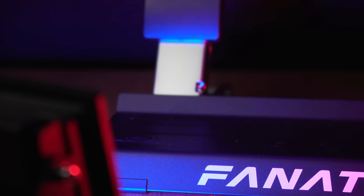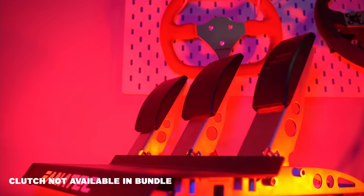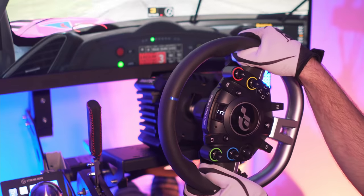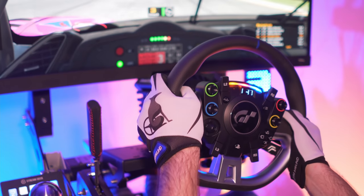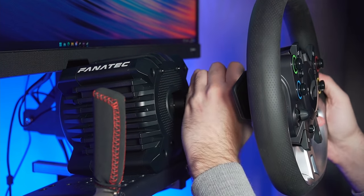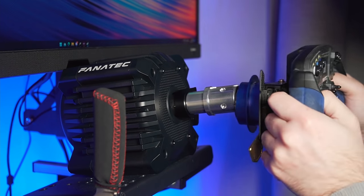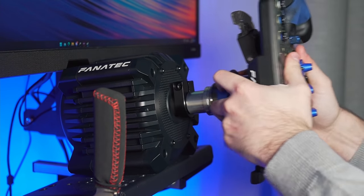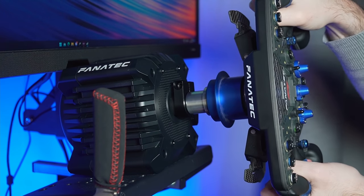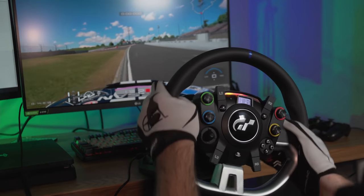The pedals are metal-constructed and already pre-assembled in this package. They are 12-bit Hall sensors, and if you choose the load cell, it will have a 12-bit 60-kilo load cell. For a more complete review on the pedals, check out the videos above. Regarding the quick release, just like the CSL DD, the CSL quick release works fantastic. But with the podium releases, it will require a securing bolt, as the wheel will wobble and have a knocking sound if you move it left to right, which somewhat invalidates the quick release term.